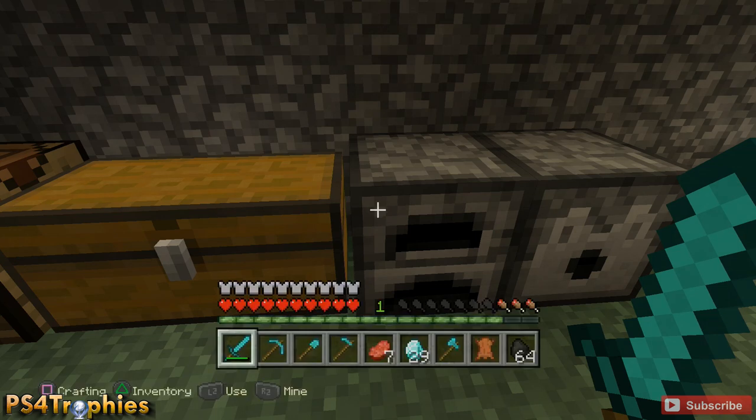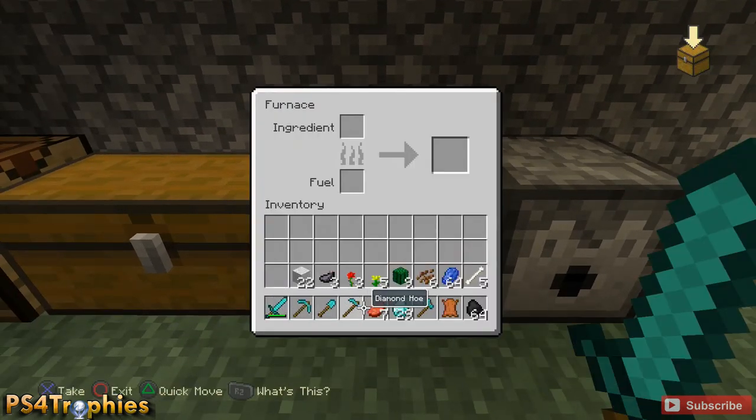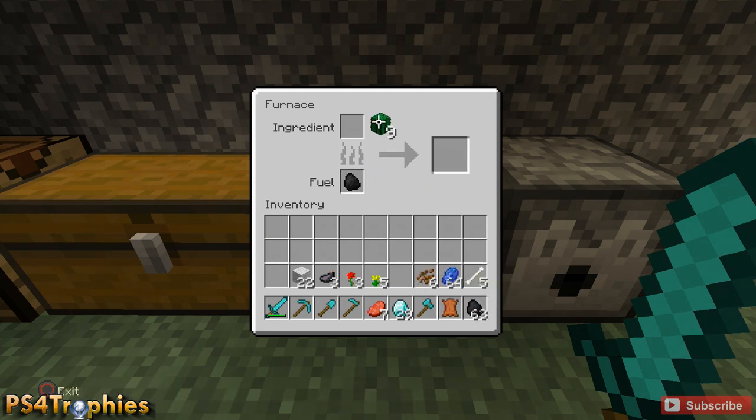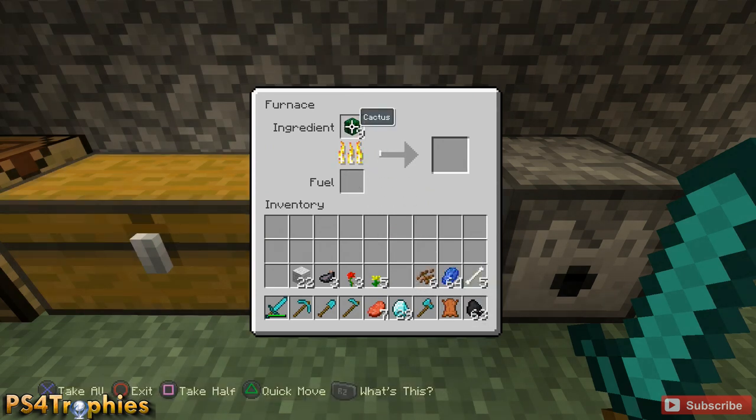Let's go ahead and start crafting our supplies. The first thing we're gonna do is smelt the cactus — put some fuel in the furnace and then put your cactus in. You only need three. We'll wait until that's done — skipping ahead in time — and now we have cactus green.